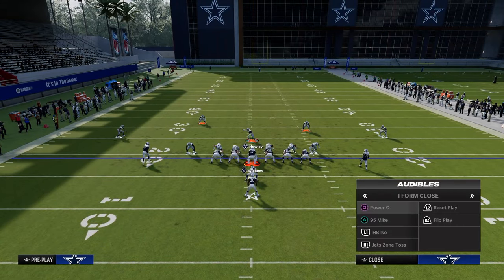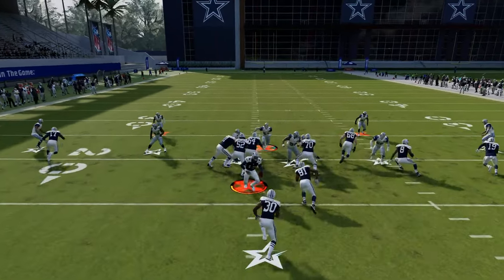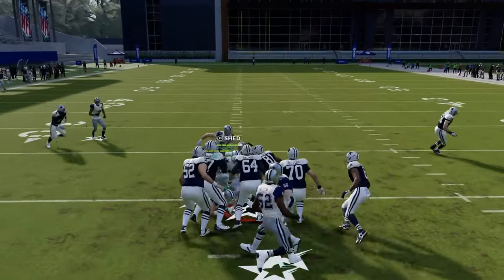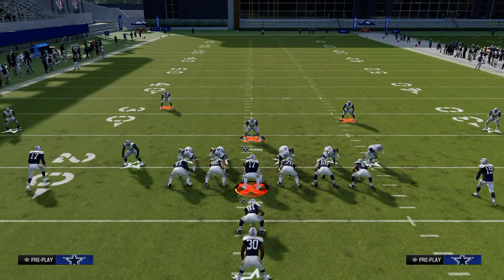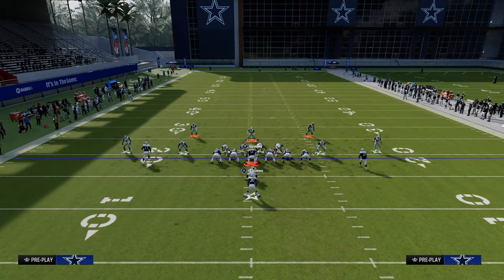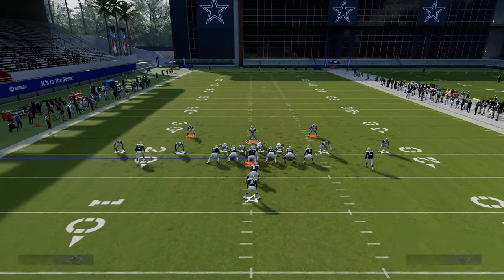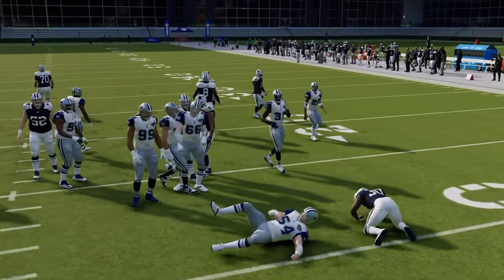ISO — it would be crazy for them to run the ball into that front. Don't worry too much about that. The last run to go over in terms of under center before heavy sets is zone toss — this is basically stretch and it's really not that good of a run play.